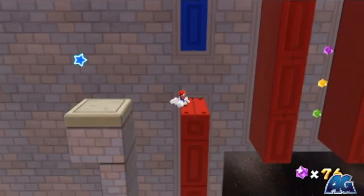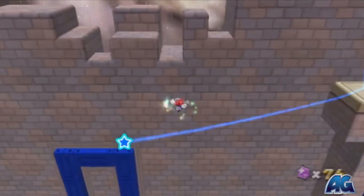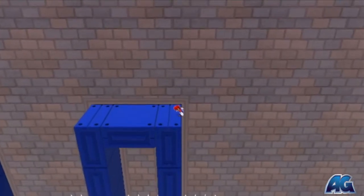Now pull the blue one out. And as you jump off this, pull the red one out.